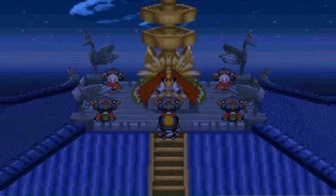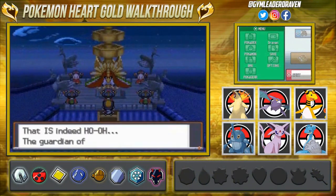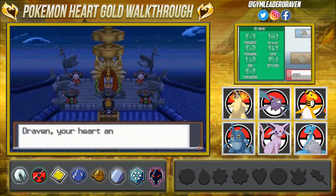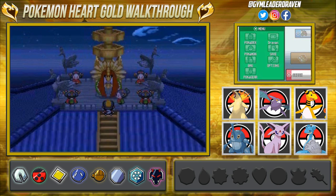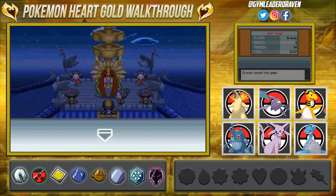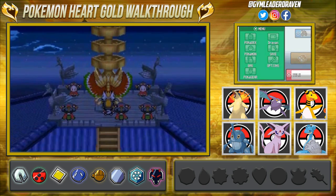Ho-Oh has finally appeared after the ritualistic dance! It's the guardian of the sky from ancient times. Our heart is clear with the Clear Bell — it must have been waiting for us all this time. We are finally going to capture a legendary Pokémon — Ho-Oh himself. In SoulSilver, the same event happens but with Lugia. Bring it on!